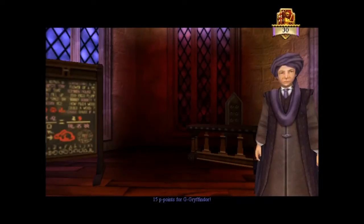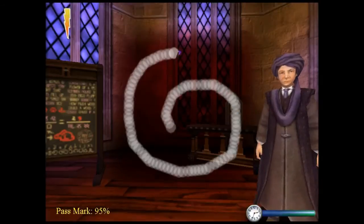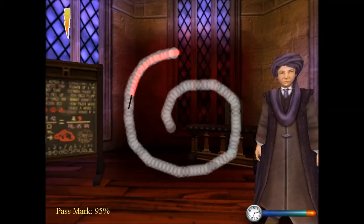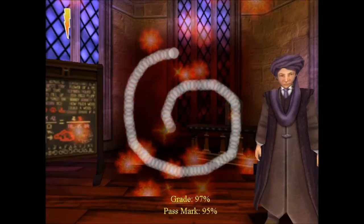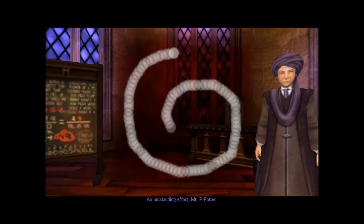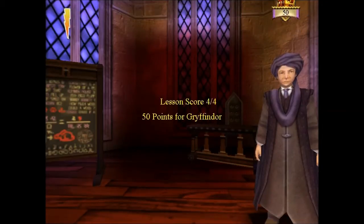Ghost — random ghost. Let's see if I pass. 95%! Oh my god, I did it! I'm really excited that I actually got all of them. This is actually one of the pretty hard ones. 50 points! Gryffindor already has 50 points, thanks to yours truly. None of the other students will get any training in this spell whatsoever.